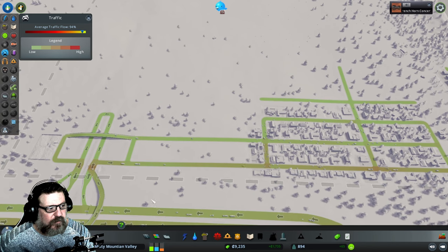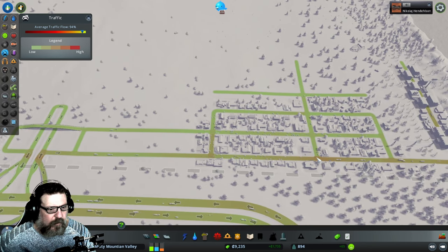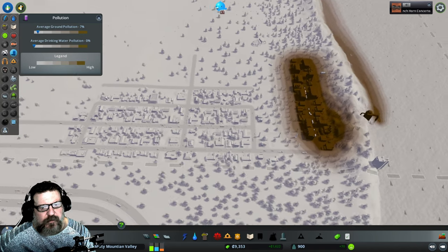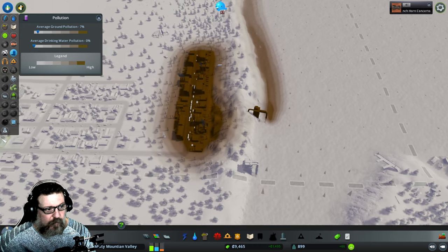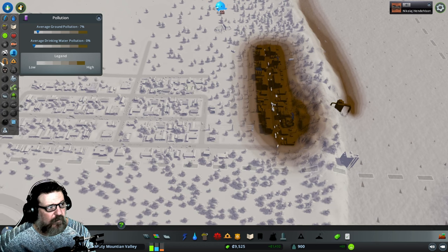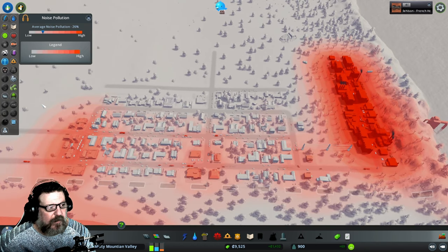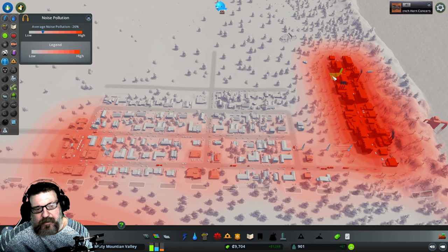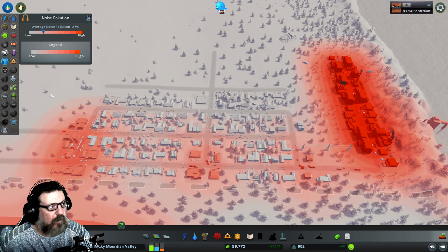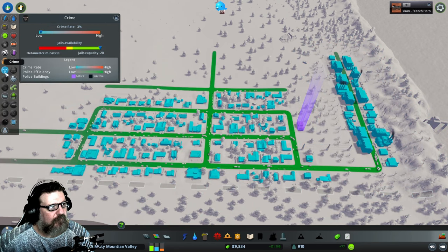Traffic flow is looking pretty damn good — anywhere it's red or orange is where the most traffic is. Right now we have no traffic, so we're perfectly fine. Let's look at ground pollution: we got lucky, this is far enough away that we're not sucking up dirty water for our people, but you can see how disgusting it is — that's our raw sewage. Noise pollution: the more red it is the higher the noise, and commercial zones also produce noise, but people generally deal with it okay.